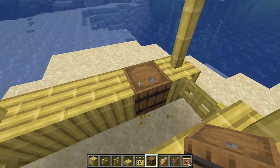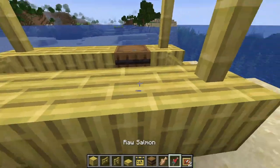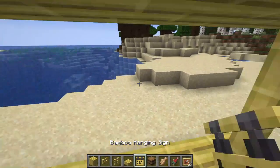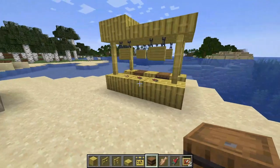Put the barrel fish right here, then use your invisible item frames right here. Throw your fish in the invisible item frames — looks like a pretty cool sushi bar. You can even add some hanging signs. And there we go, there's a sushi bar complete.